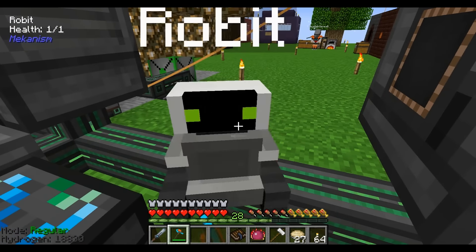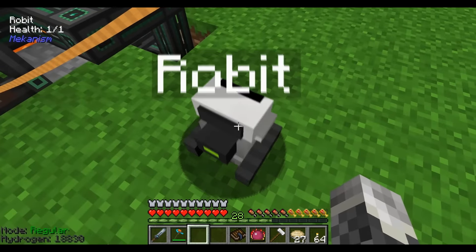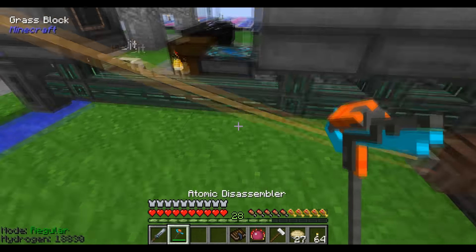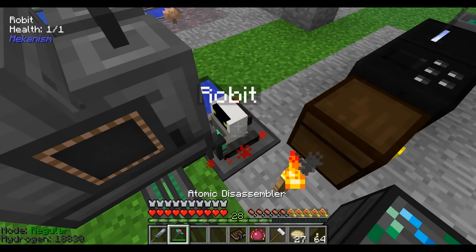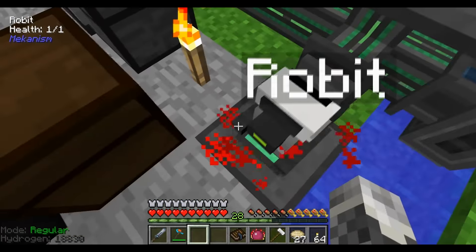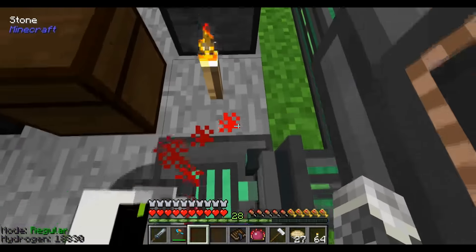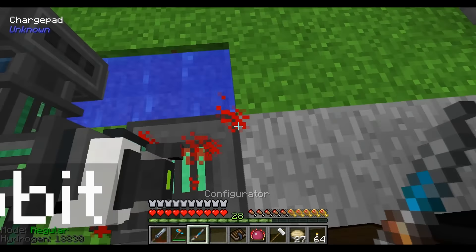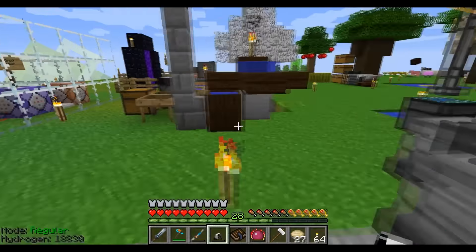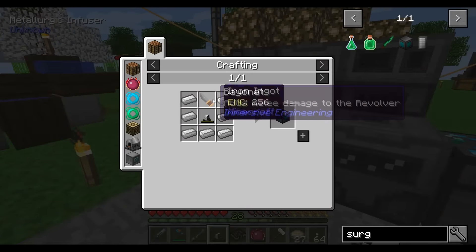Come back robot! How come I can't pick you up? He's like 'nope.' How many do I need of this? Eight. Were you able to pick him up? No. Get off the charge pad, robot — I need the juice! I had to use the configurator to pick him up. That makes sense, right? I guess so.